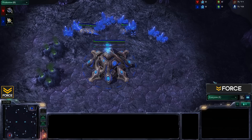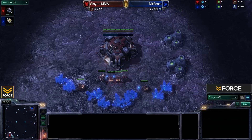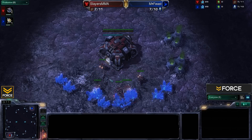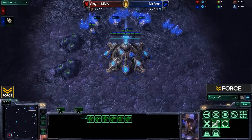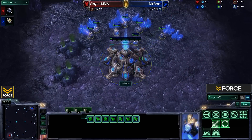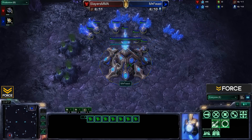Welcome back ladies and gentlemen, here we are at game number two between Millennium's Feast and Slayers MMA. This time we are on the map Cloud Kingdom. MMA is our Red Terran player spawning in the lower left hand spawn position, and in the upper right hand spawn position we've got Millennium's Feast, our blue Protoss player.